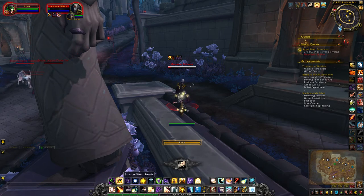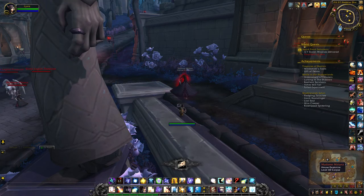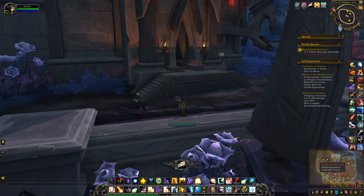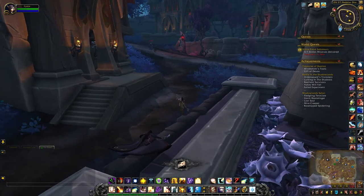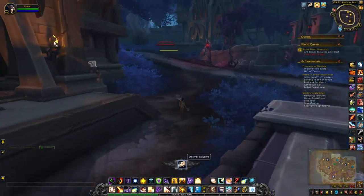Next, locate the mailboxes. You'll see a little stone fiend sitting on top of each mailbox, and they're also marked on the minimap so you can find their locations easily.